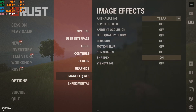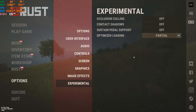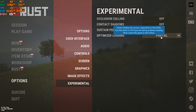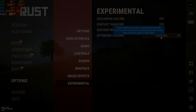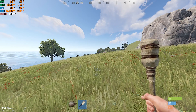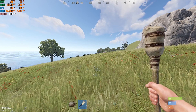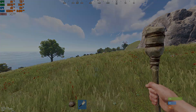Go to Image Effects and keep Anti-Aliasing at TSSAA — it's the best anti-aliasing option in the game. Turn everything else off except Sharpening, which is very important — leave that on. Under Experimental, turn off the first three options and turn on the last one, which gives you faster loading times into servers. If this worked for you, leave a like, leave a comment, and subscribe to the channel. Hope this helped for the latest update — peace out.